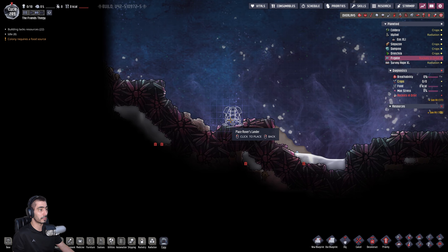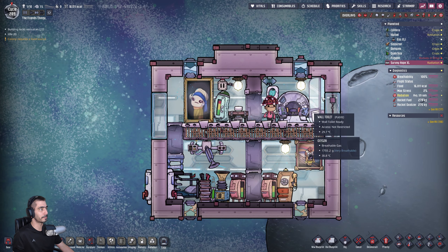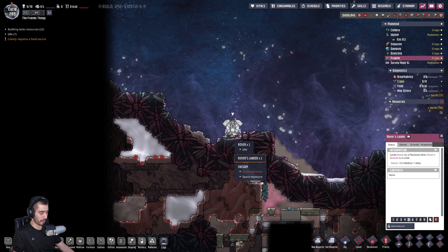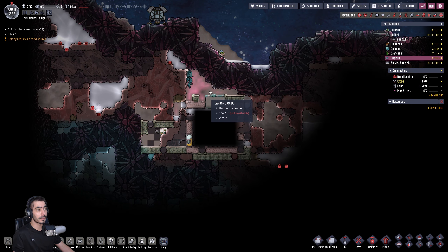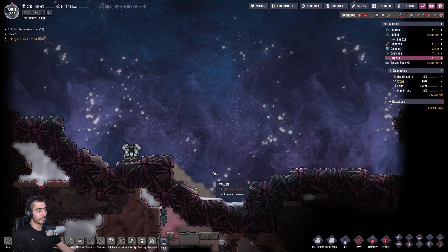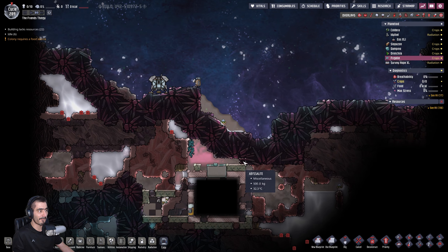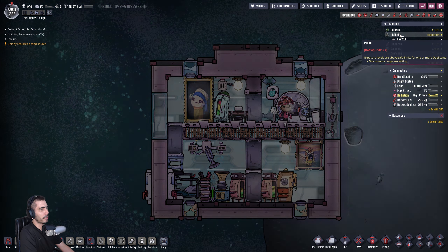Let's deploy and tell our friend to do things on Frigolin — but our rover just can't do anything. He won't be able to do anything. That's granite. He's just dead in here.